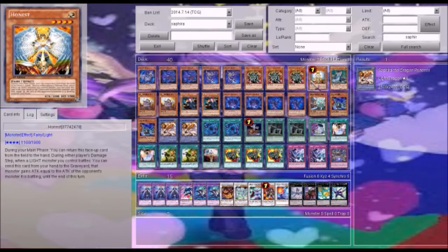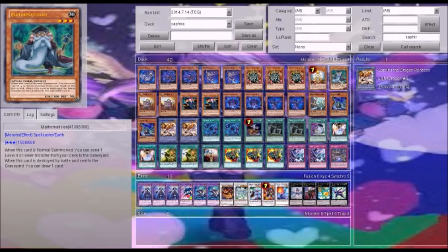If you don't want to run Honest, you don't need to have it in here. It pretty much makes Dragon Princess unable to be destroyed by battle. Mathematician can be used to dump any of the Djins, or you can use him to dump a Shadal card to get it into the deck.